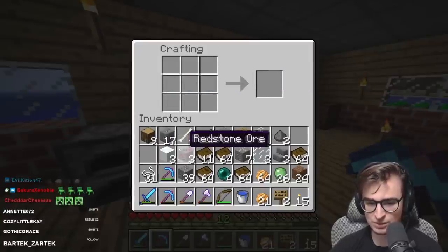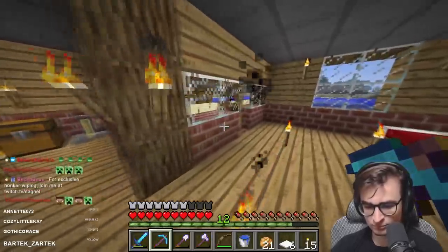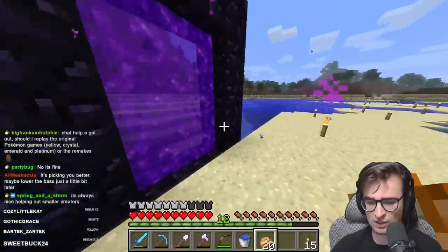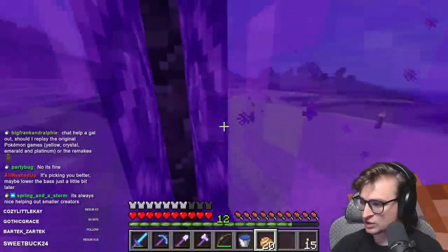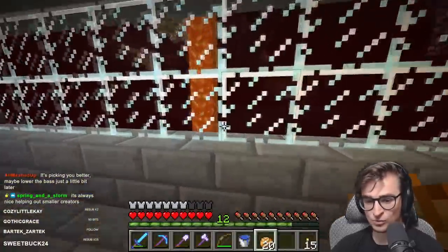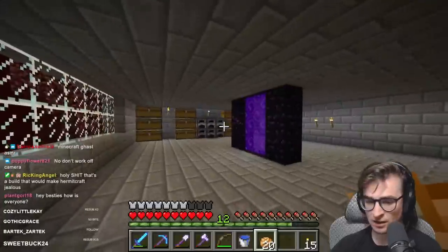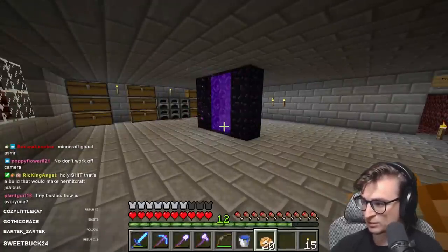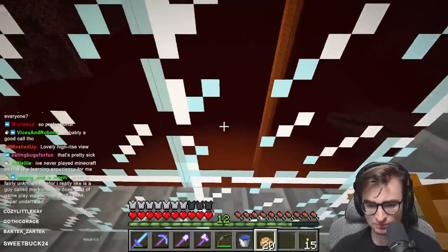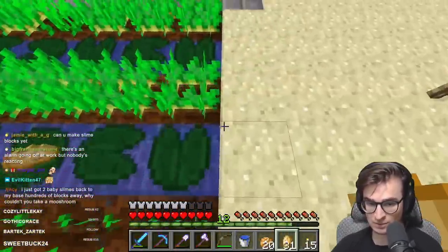We'll start by making snow layers, a block that has been in the game since the alpha days, but only just now became craftable with snowballs. I did do something off-camera — I have now guarded my nether portal from the elements. It's the same spot, but I've completely surrounded it in stone brick.